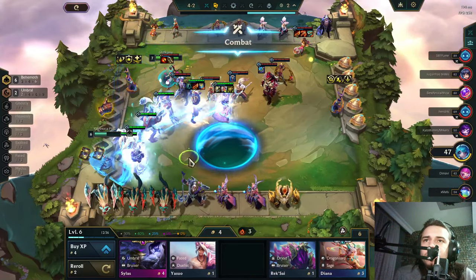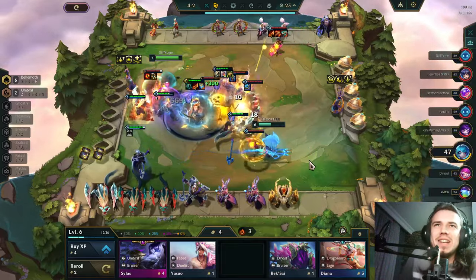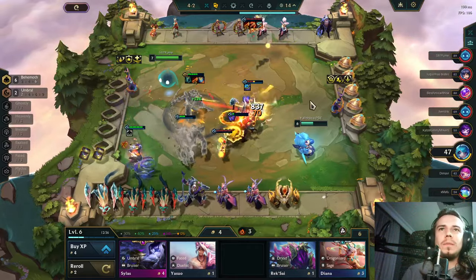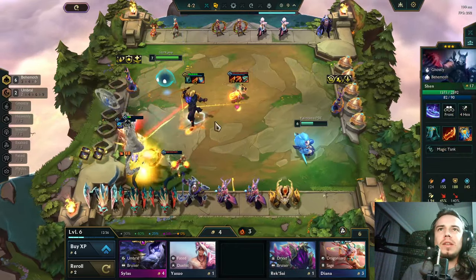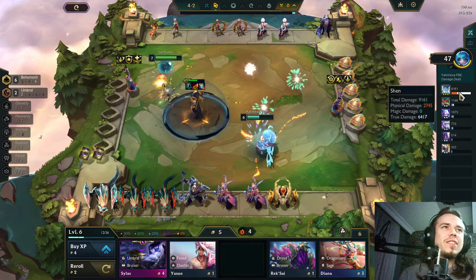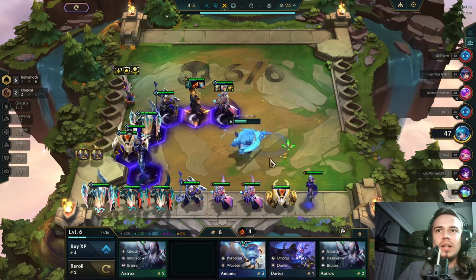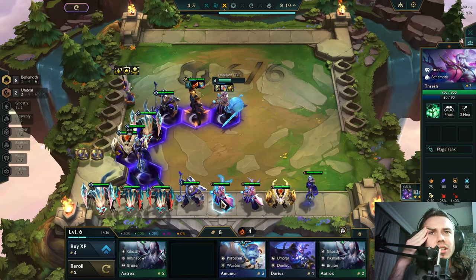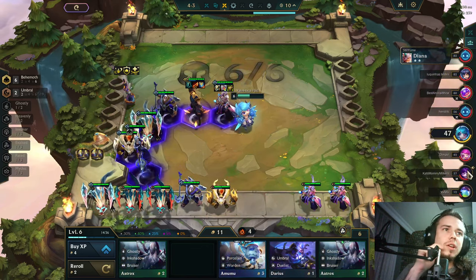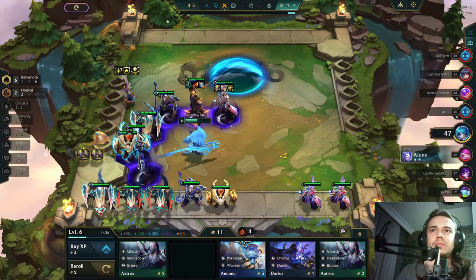Who wants that blade? All my team is AP. Let's enjoy Shen — what the true damage! Now it's gonna combine with omnivamp as well — that's crazy. Get the true damage, one-shot them all — boom boom boom, that's so satisfying! It's a crazy comp, I'm loving it! I thought I had six or seven Thrashes but I don't.